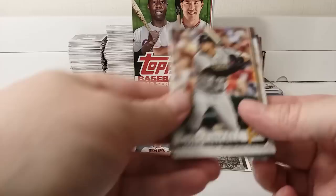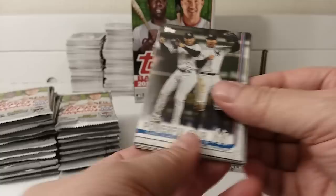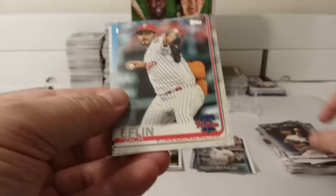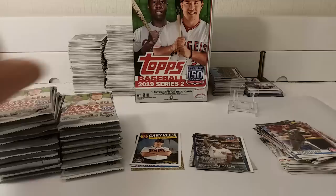Lonnie Chisenhall. Miles Straw, rookie card. Justin Smoak. Kyle Wright. Baltimore Orioles stadium card. Powerful Pair — Stanton and Judge insert. Johnny Bench Greatest Players insert. Andrew Chafin. Kyle Gibson. Carlos Carrasco. Zach Eflin. Tyler Naquin. Jorge Alfaro. And Brandon Morrow. Next pack.